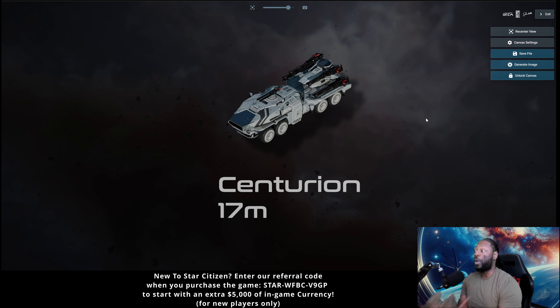If you're in Jumptown, you probably should be more worried about an A2, and you're going to want the Ballista. But if you're not in a well-known hot zone, you're probably going to want to go with the Centurion because you're less likely to see an A2. They're both meant to complement each other — if you buy one, you should buy the other.